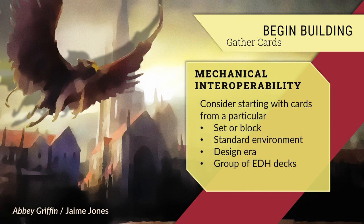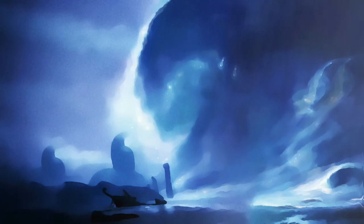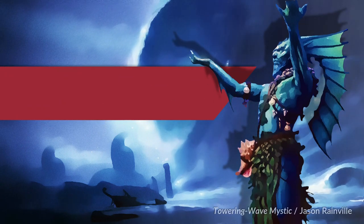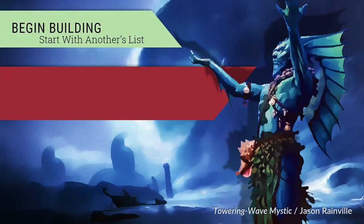I began building my first cube from a box of draft chaff, much of which came from Innistrad block, as that is what I had most drafted. Perhaps 50% of that cube came from Innistrad, thus Wizards had already done an enormous amount of heavy lifting on my behalf, making various pieces play nicely together. You don't have to start a list from scratch if you don't want to — in the video description, find links to some budget cubes that might provide inspiration.